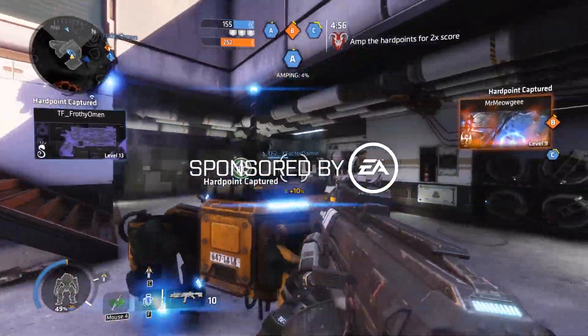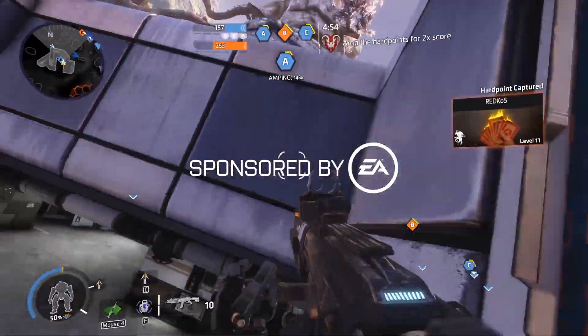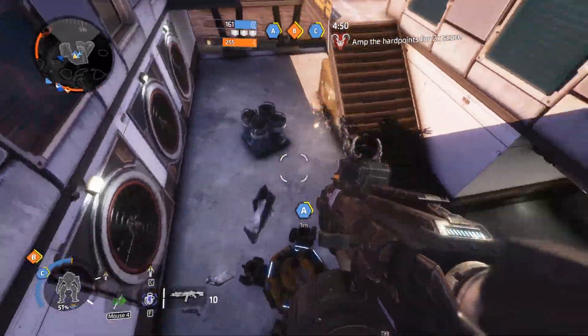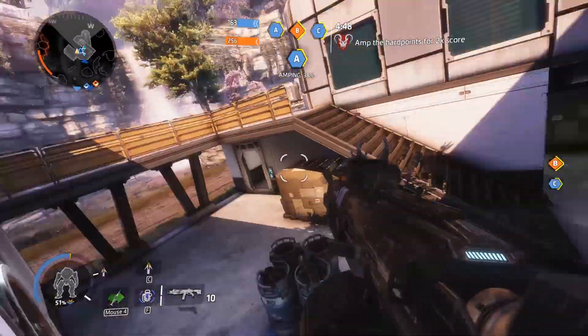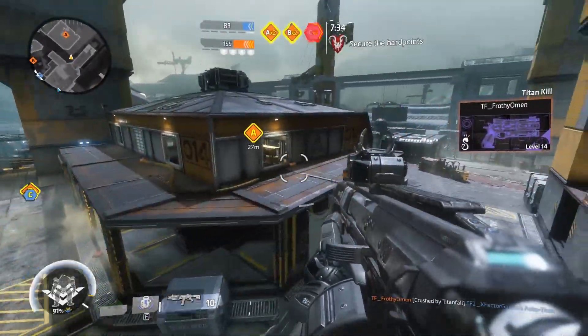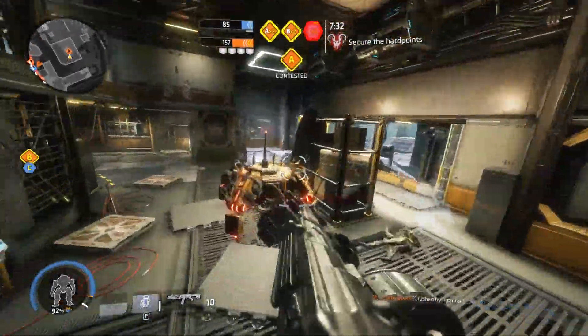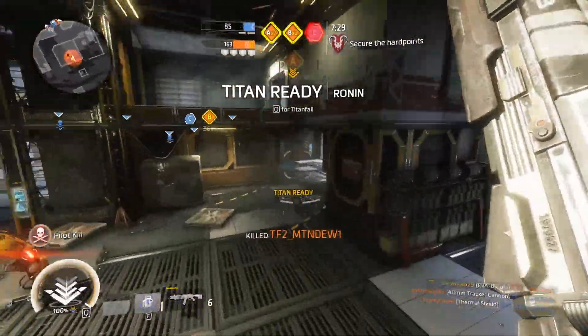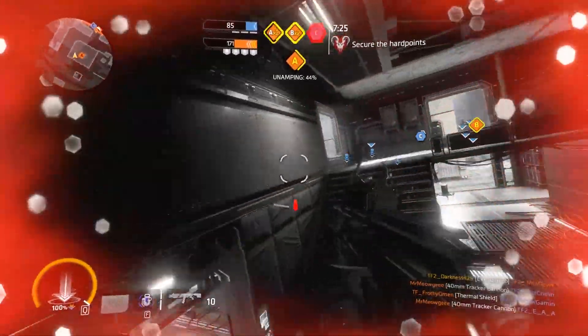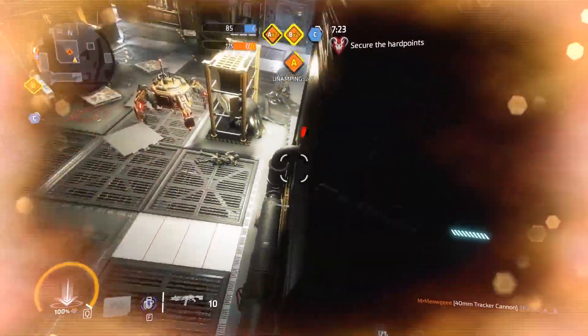Hey guys, it's Tim aka Darkness429 and in today's video we're going to be taking a look at the wall hang. The wall hang is a pretty cool defensive ability for pilots. It gives you the ability to hang on to walls, and a lot of pilots are going to be using this in a defensive manner for game modes like Amp Hard Points or Bounty Hunt, giving you the ability to keep a close eye on objectives.